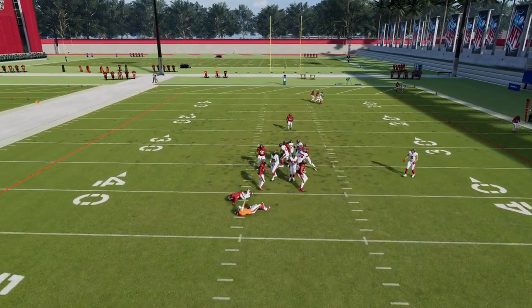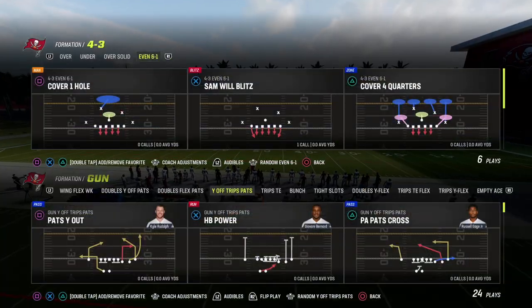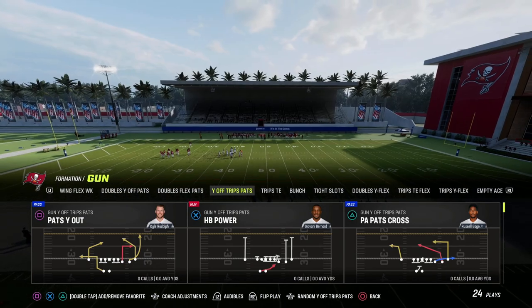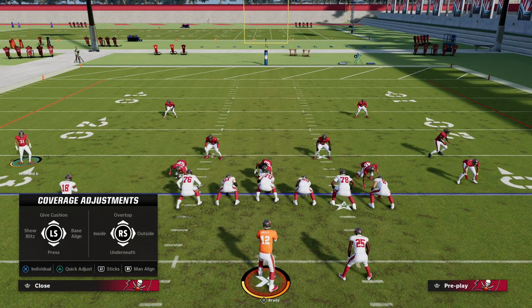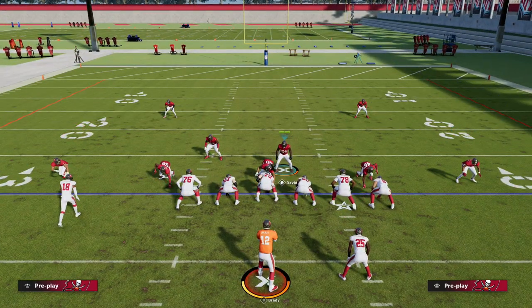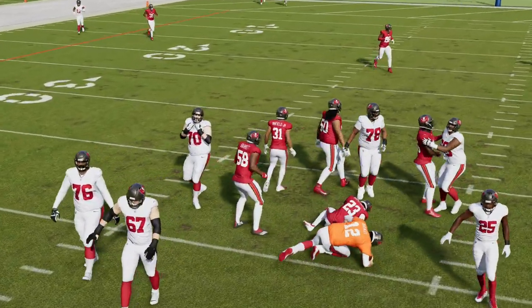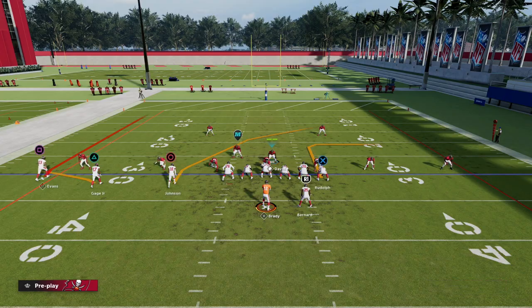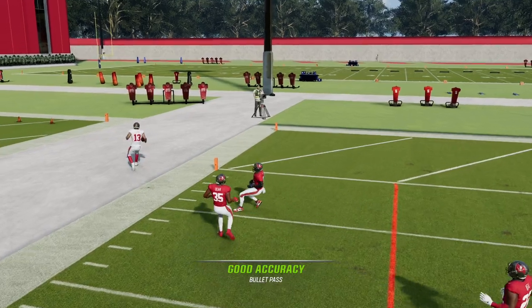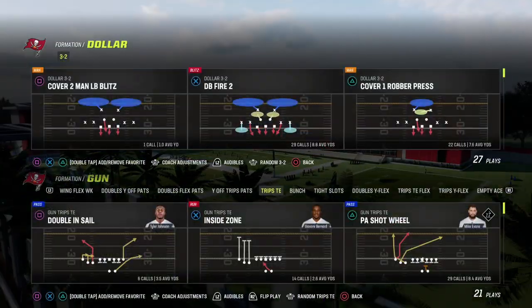One last thing from a pass protection perspective — this is the main reason I think trips tight end is the best formation in the game this year. They have so many good play action plays, and you'll notice that when I run this DB fire against this defense, I can run my play action and have pretty good success in the pocket. I'm getting shed but I have a chance to attack a defense like this. If I baseline press my defense pass commit so my blitz comes in better, I have plenty of time to throw. Play action is still very powerful in this game.